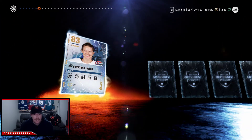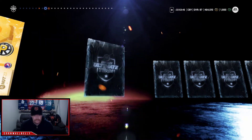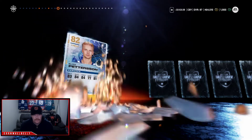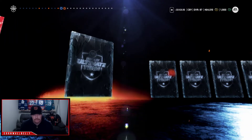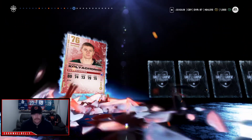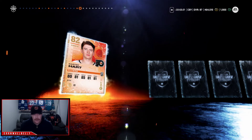All right, an 83 — not bad. Jordan Eberle. Pedersen, not bad. All right, give us a purple here. We're halfway through. Kelly Rudy — what a beauty. Got a heart.